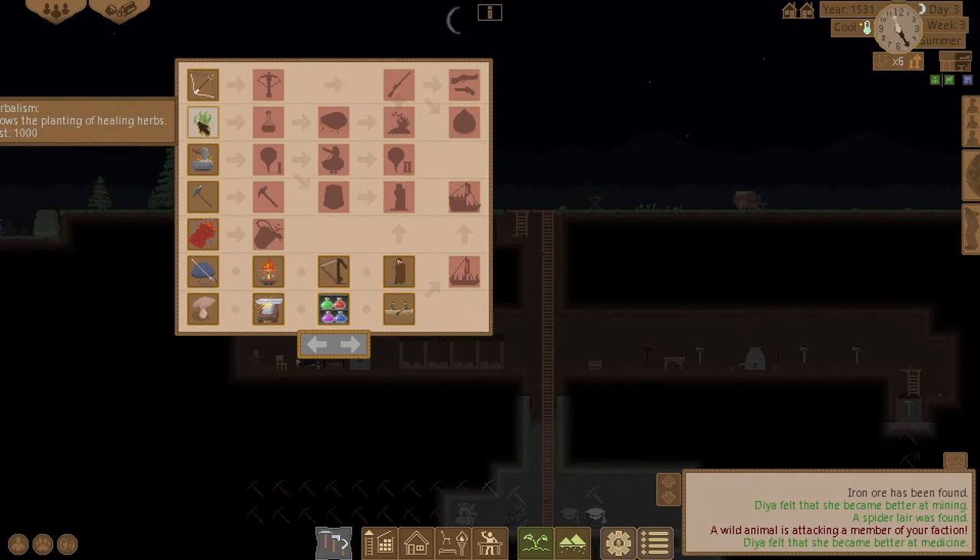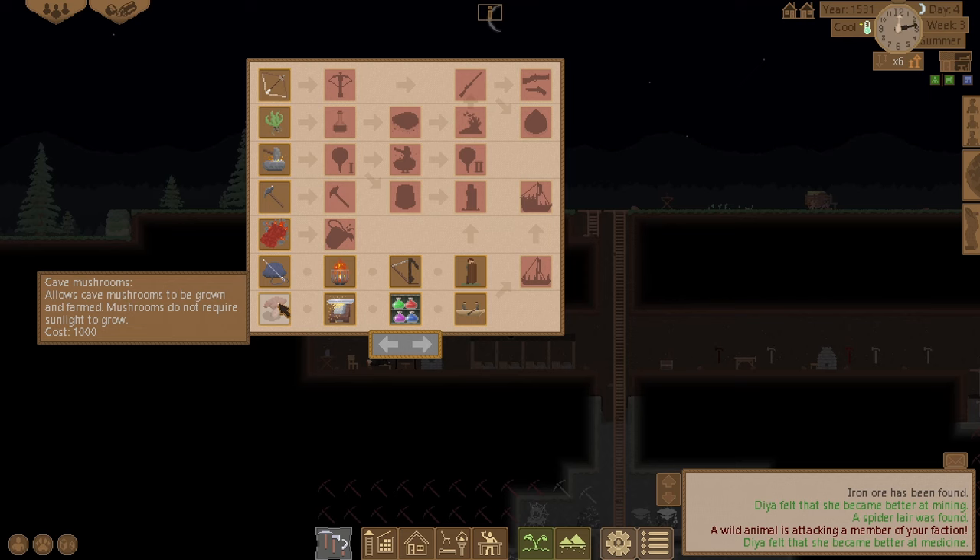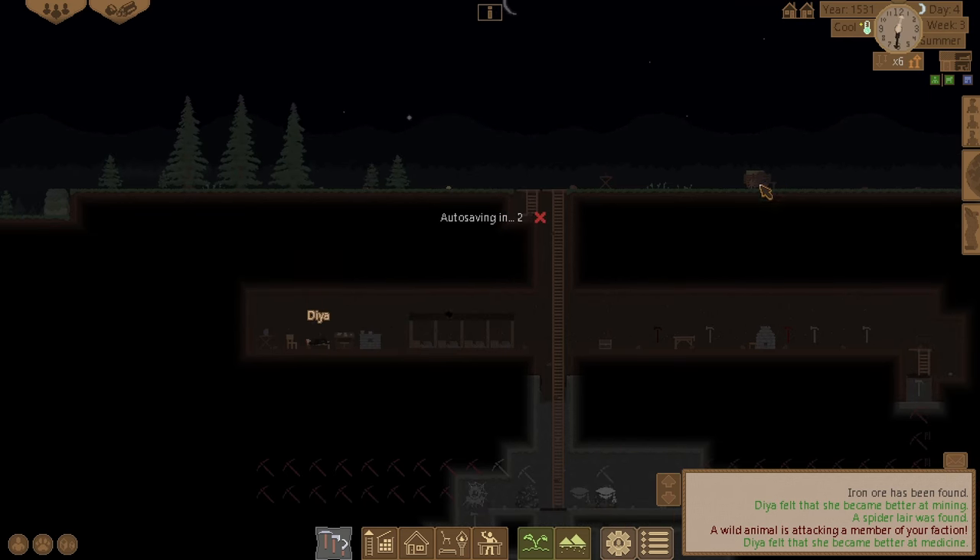What do I need for research? Urbanism so I can plant healing herbs, or cave mushrooms. I'm running low on food supplies so cave mushrooms would probably be a good choice.